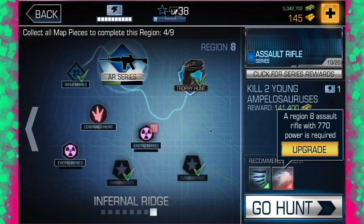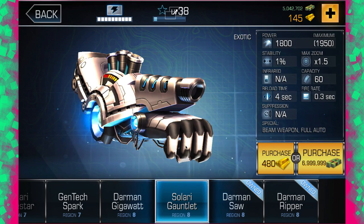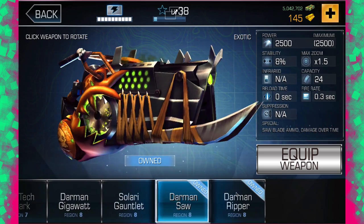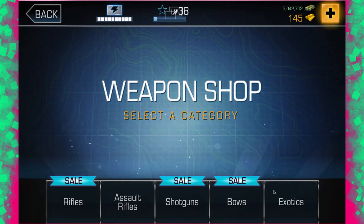So it said 'next map piece has been located.' I'm going to check the weapon store. You know what — I spent money, actual money on this, okay. And now it would cost bucks — the same thing is now available for bucks.